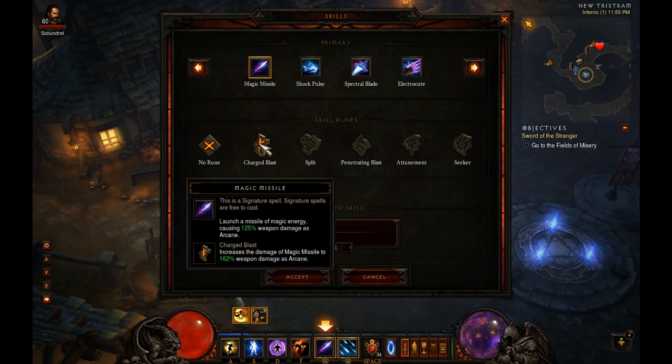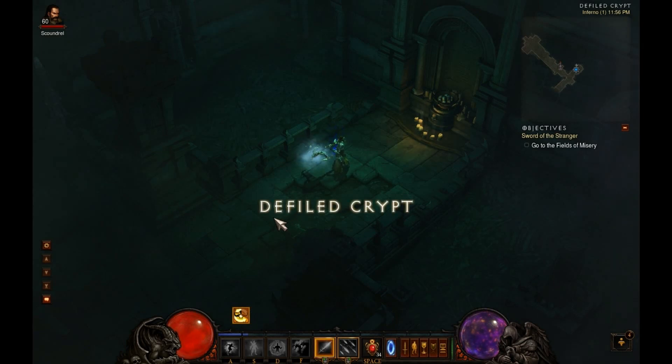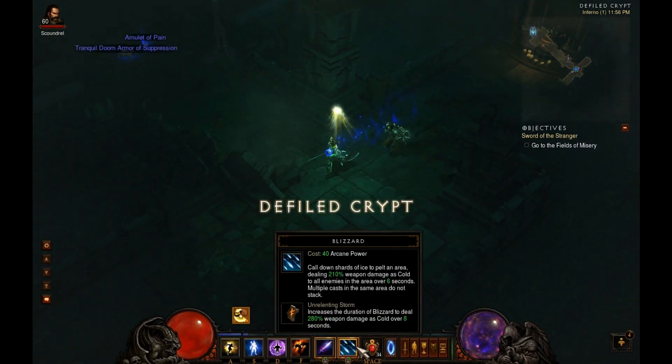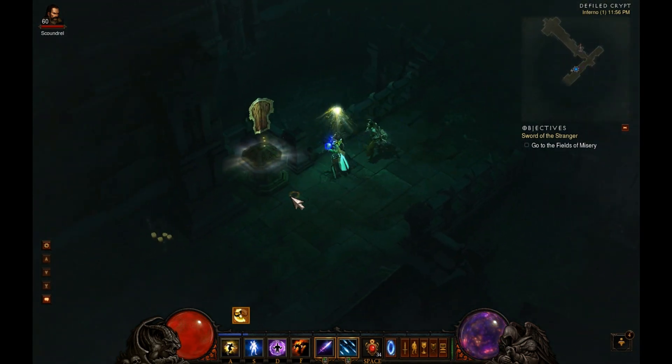The first rune is Charge Blast. It's essentially the exact same mechanic, doesn't do much difference, other than the damage increases significantly — instead of 125%, it's 162% weapon damage.